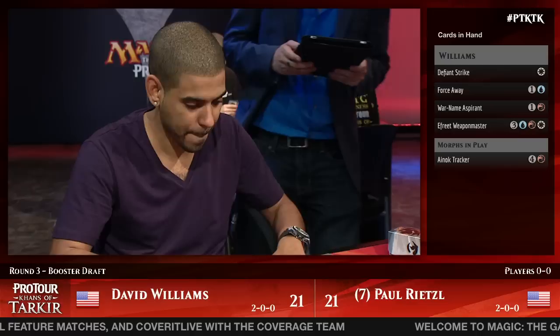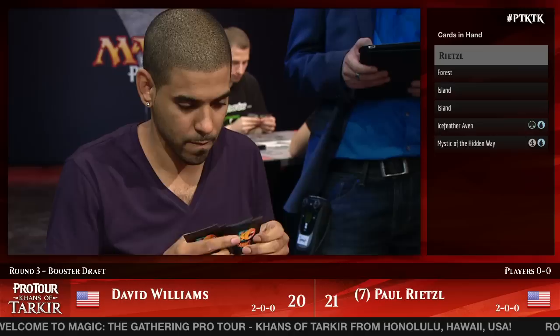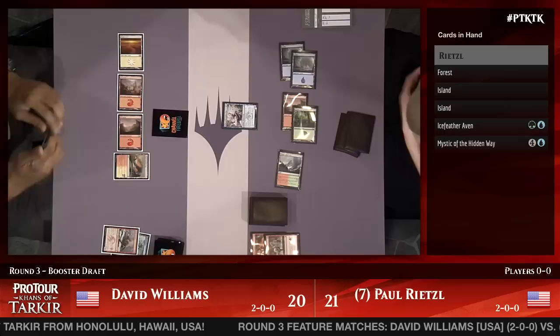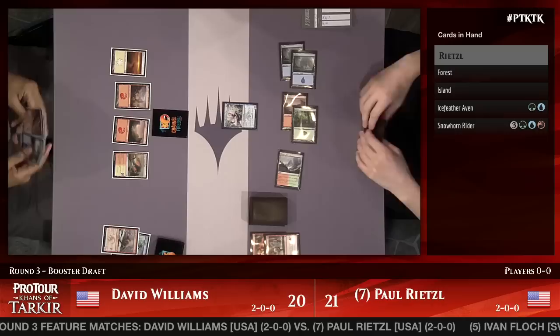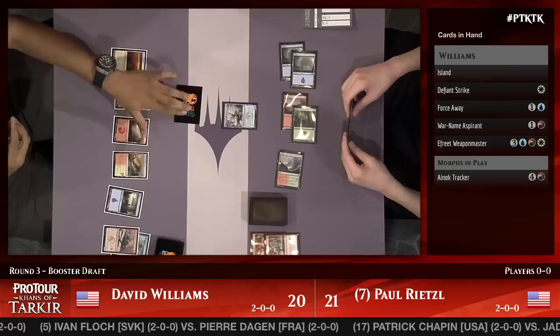He actually doesn't have the next land anyway, but another morph hits the battlefield. If he had the Ghostfire Blade equipped here, this whole game would be totally different, but it's not. A Mystic of the Hidden Way cast the hard way is looking to be one of the first creatures able to survive for long on this battlefield. Dave has Defiant Strike, Force Away, and War Named Aspirant — he would love to get that active.